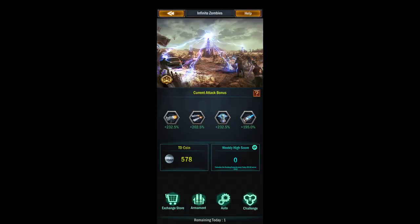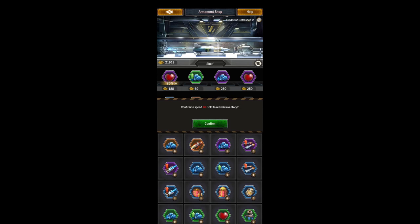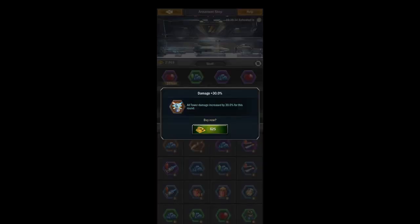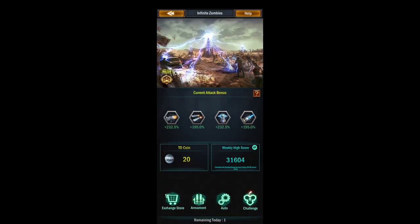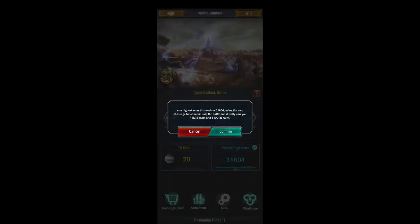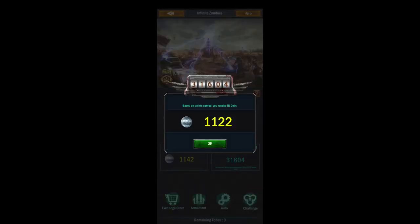One thing you will want to be doing is checking the armaments store and buying stuff on the daily. You're gonna be only doing tower defense once a week if you follow my guide. So buy your boosts daily, check the store, that way you don't have to waste gold refreshing, and then use your armaments on Friday after server reset and get the best score you can. Then you can use the auto feature and play this once a week and collect the coins from your best score — you don't have to play this every single day.